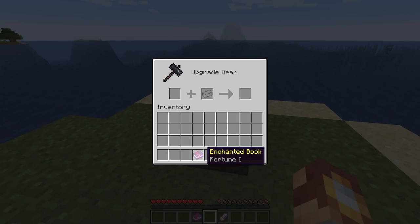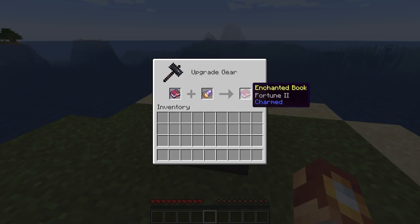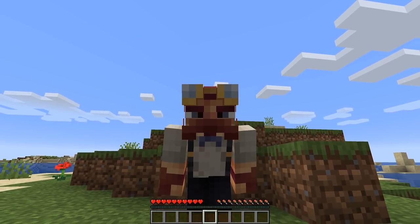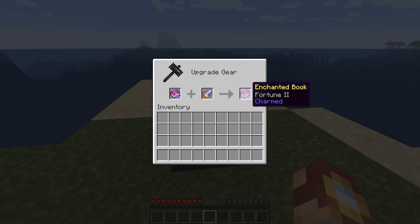We had an interesting concept of charming tools and armor through enchanted books. As an example, you could take either an amethyst charm or an amethyst shard and essentially charm the book to raise the enchantment level by one. I know this is entirely possible currently by combining two similar books. However, this gives some sort of currency to the amethyst. Consider that you have a fortune 3 book — you could then take the amethyst charm and charm the book only once to create fortune 4, going one level beyond the current limit.